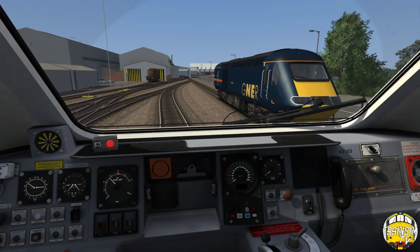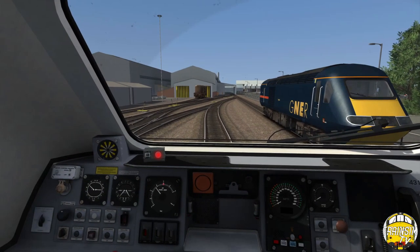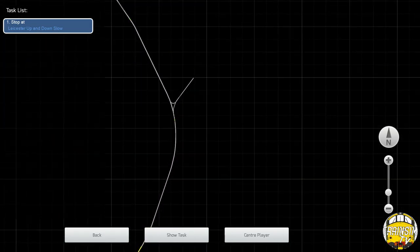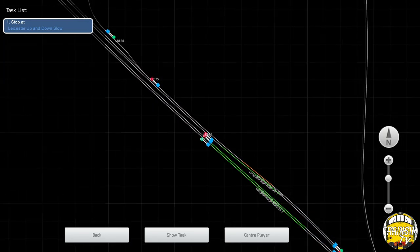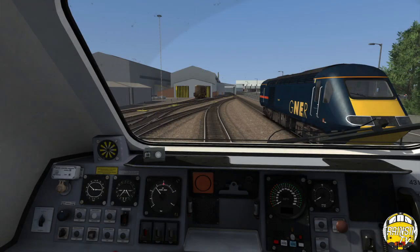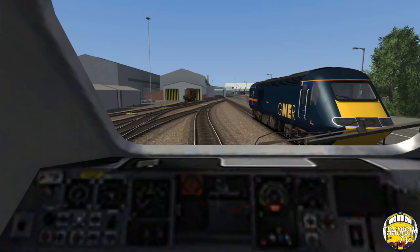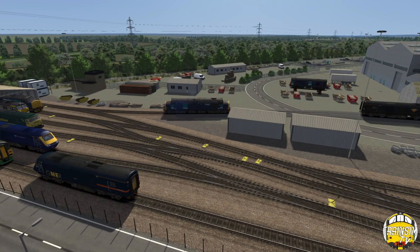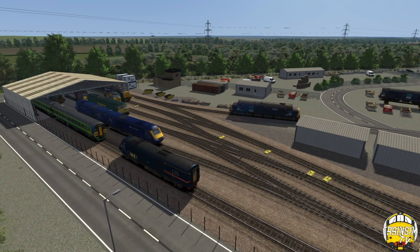We've got a GNR next as well, all sorts going in for works. I'm just going to set the points and then we'll go through the briefing as we get moving - it's not far at all, very short section of route. Change that point there and off we go. We bottle the horn for workmen around in the area. Not many scenarios actually take place around this part of the route, it's nice to see another one created. It's only 5mph through here.